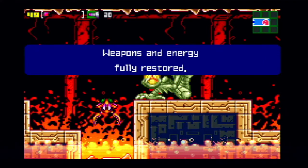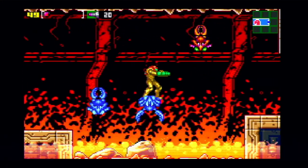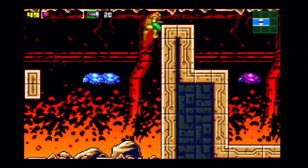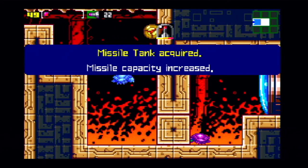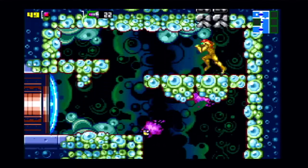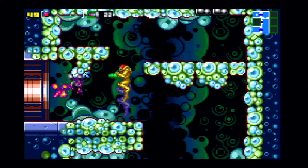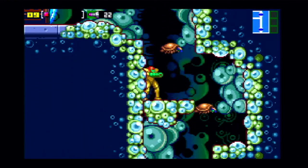That hint statue points us to Kraid's Lair — it's actually called Kraid's Lair, not just Kraid, same with Ridley's Lair, but the game just calls them Kraid and Ridley. Right here we find another missile tank — just shoot that and boom, 22 missiles. We're getting a lot of missiles. There's something this way but I'm not going to do it yet because it's a heated room with a lot of enemies, and on hard mode it's risky.